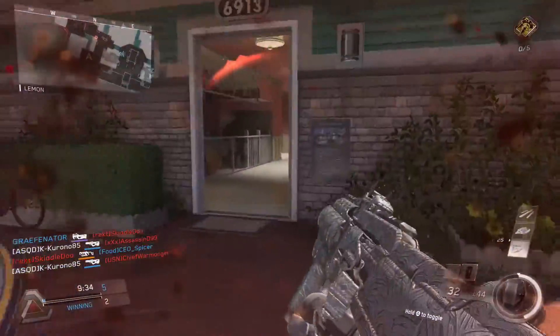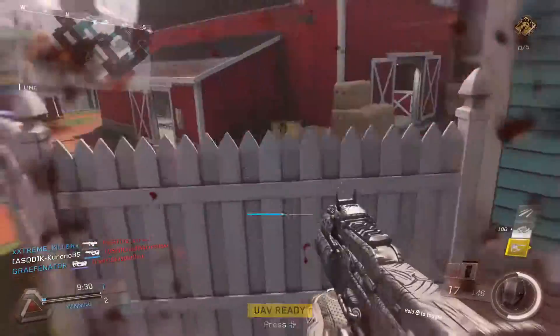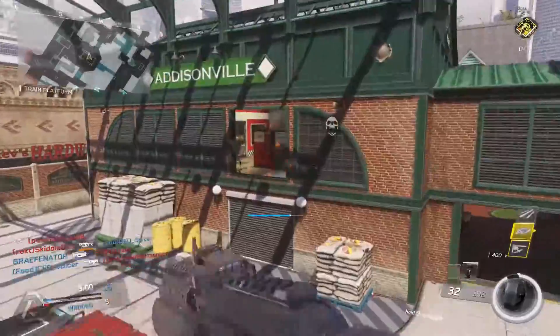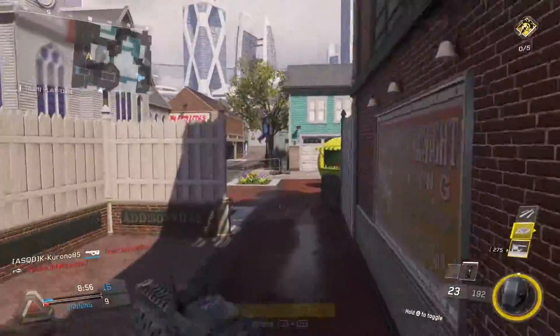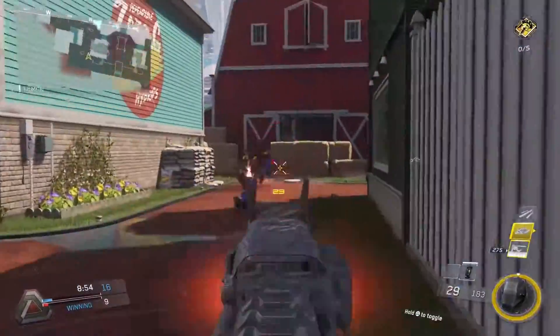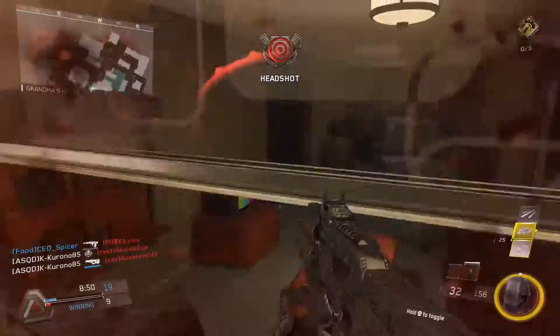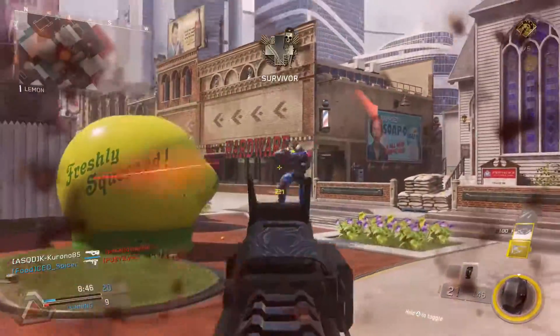This is basically the Ripper from Call of Duty Ghost. It is a little bit different. The Epic variant is basically the exact same as the Ripper from Call of Duty Ghost. This is a very modular weapon because you can switch it between submachine gun and assault rifle mode. It shoots really fast. It's good for close quarters in submachine gun mode, and then in assault rifle mode, the rate of fire goes down, so it makes it really easy to control the recoil.